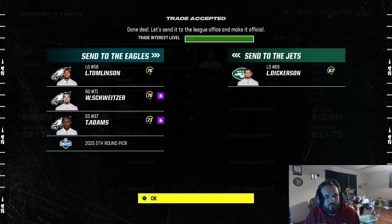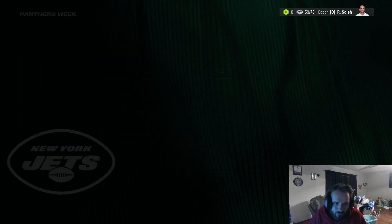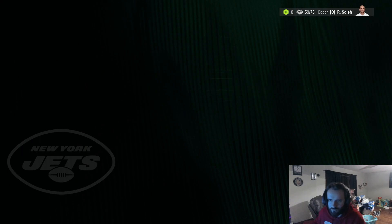Tomlinson was making about 10.6 mil. Schweitzer was making about two and was on the bench. And Adams kind of sweetened the deal a little bit. So we trade these guys away and a fifth-round pick for Dickerson from the Eagles — an 83 overall left guard, 25 years old, with us for two more years. Definitely a solid trade.